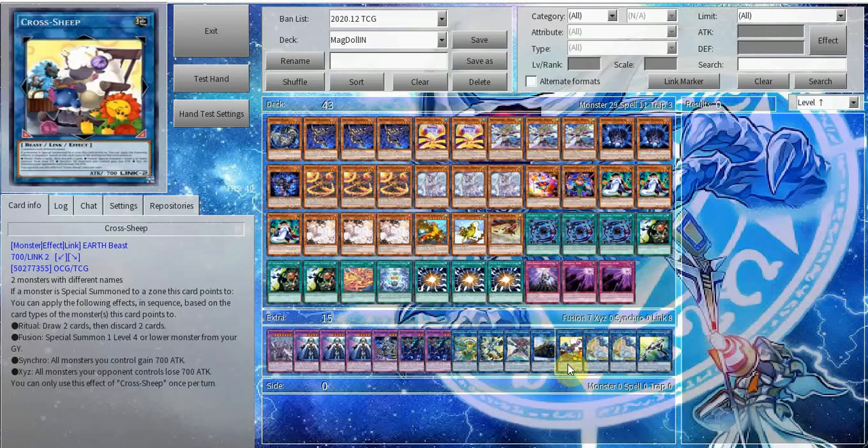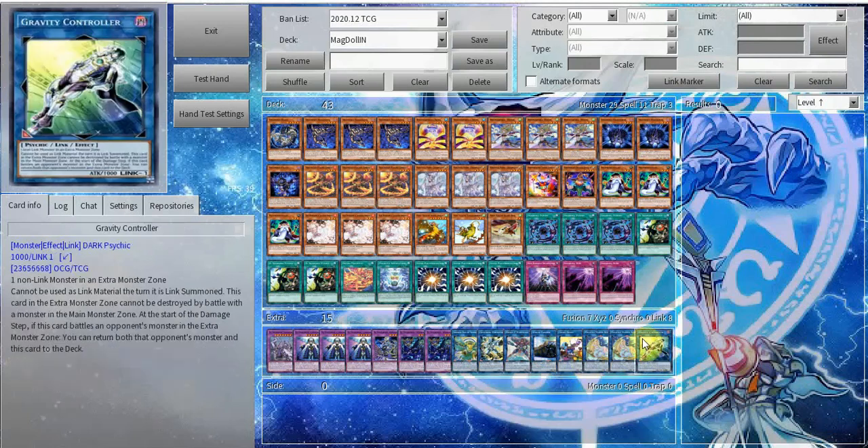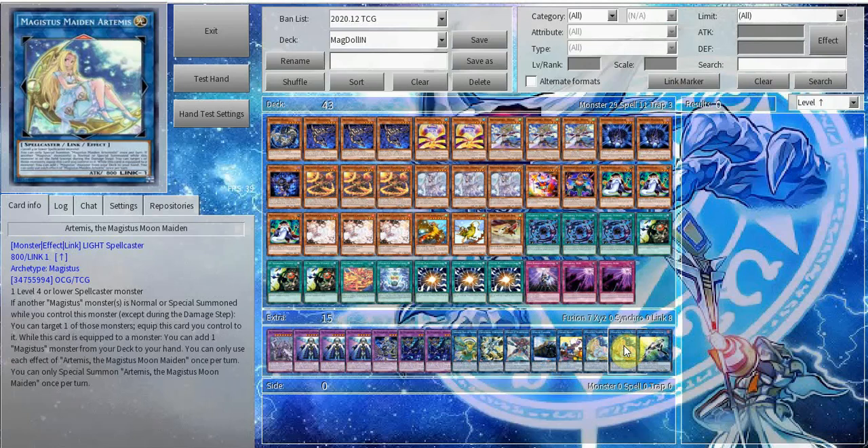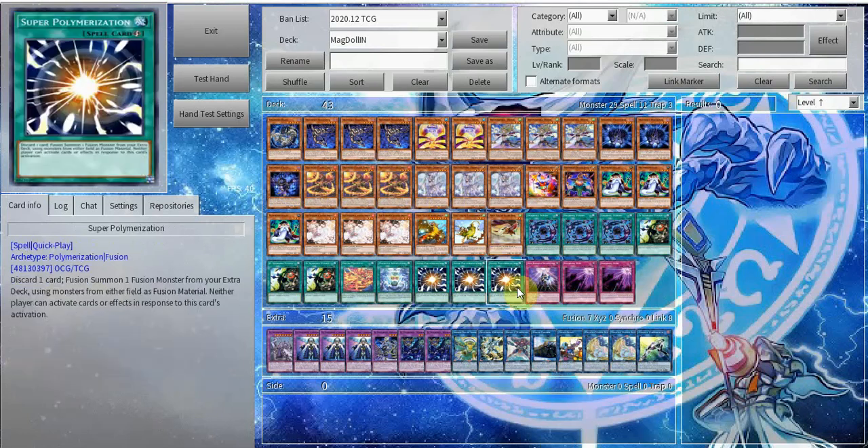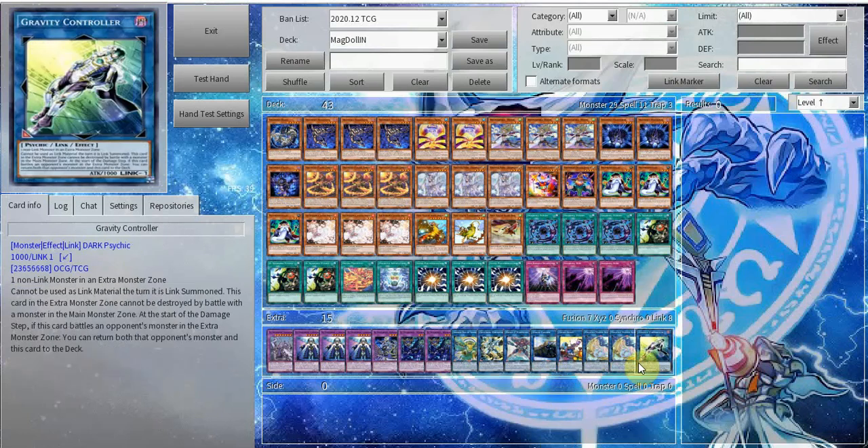Next up, one copy of Crossheap — being able to revive stuff from your graveyard is obviously a really good effect. Two copies of Artemis — I run two because sometimes you do need the extra light monster to make Union Carrier, and the extra card generally goes into using a Zoroa or something. Finally, the one Gravity Controller — non-targeting, non-destroying, just removes stuff. So if you're able to bait out your opponent's negate, you are really good.